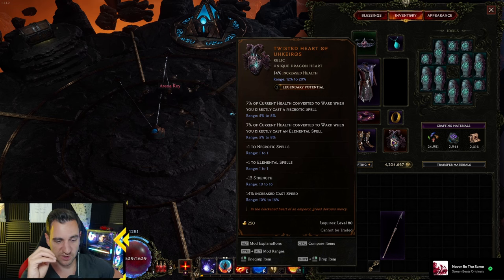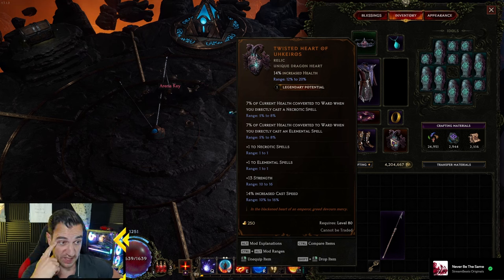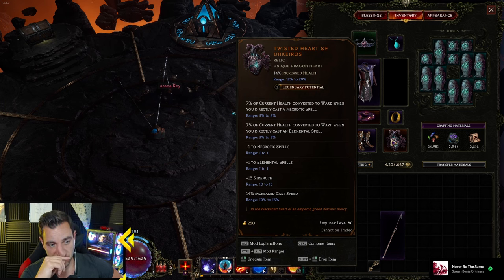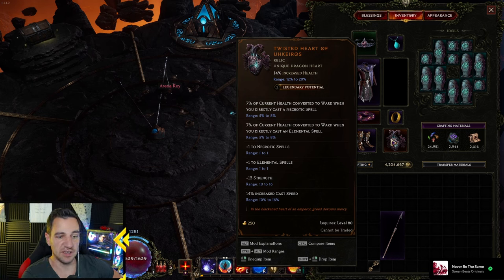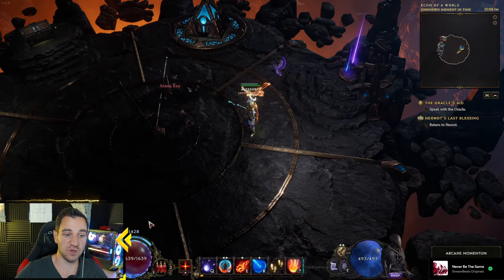And you need the Twisted Heart of Eucharist. This is somewhat tough to get, I know. You have to kill the Emperor of Corpses and he's a bitch at dropping it, sadly. But the key thing is this: 7% of your current health converted to ward when you directly cast a necrotic spell — we don't care. But the same is true for elemental spells. So basically, whenever we cast a spell we lose a little bit of health but it is converted to ward.